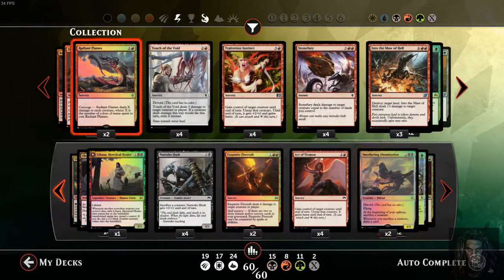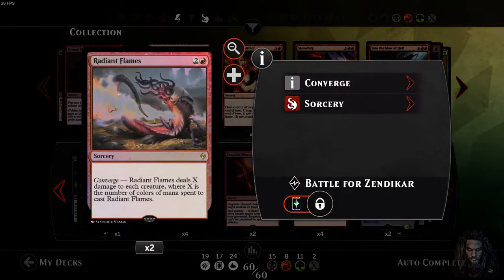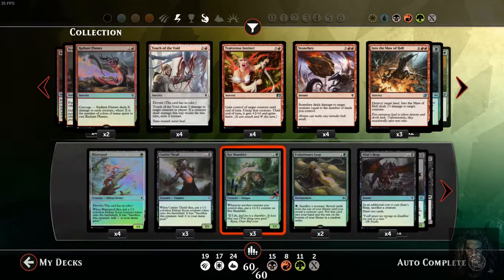Here's what I'm going to say. Radiant Flames is going to kill off all the Elves, the Goblins, other Eldrazi tokens, things like that. But what I can do is sack in response to my Nantuko Husk to buff him, and to Rot Shambler to buff him. So these guys could easily survive Radiant Flames.